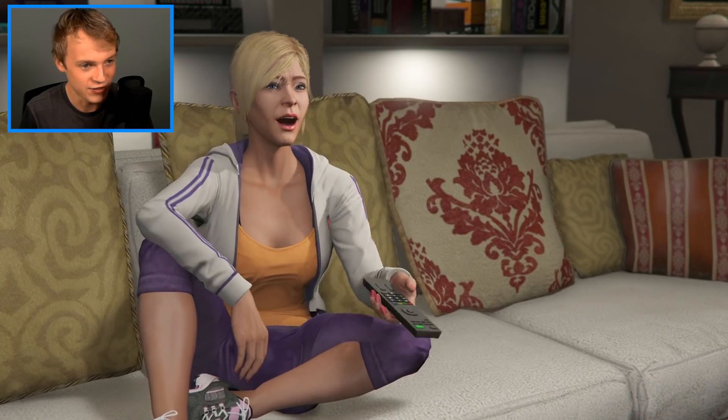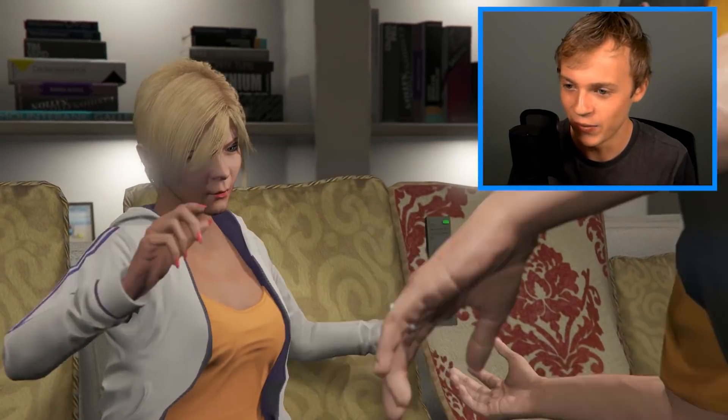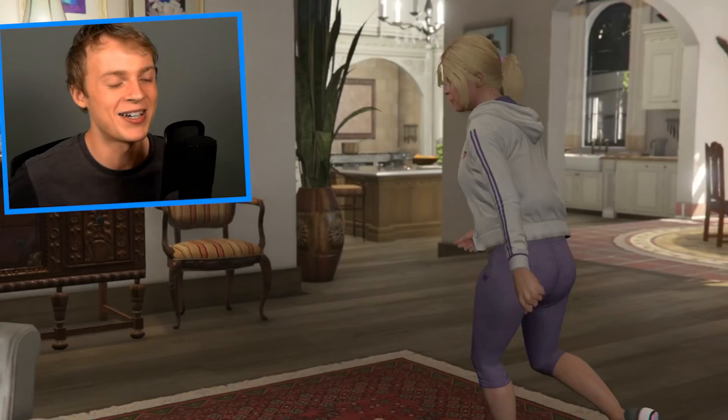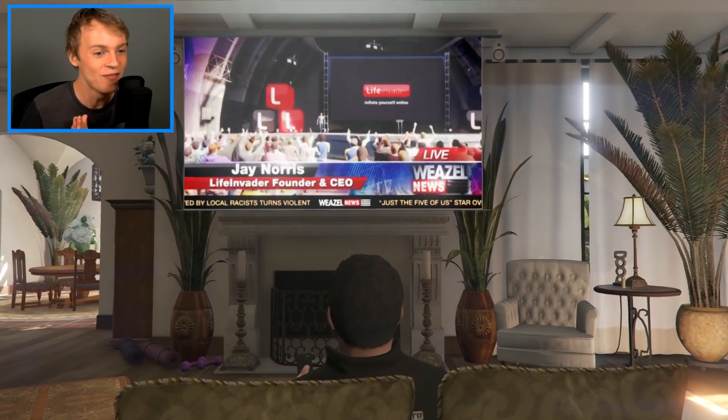So let's go over to the sofa. We have two bars on the phone and we're gonna want to just carry on with this scene. Get out of the way, Tracy. We're doing an Easter egg. We're doing a mystery. Get me my tinfoil hat whilst you're at it. Now, we have to switch over to Jay Norris. Let's go. Oh, here we go. Jay Norris - Life Invader Founder and CEO.